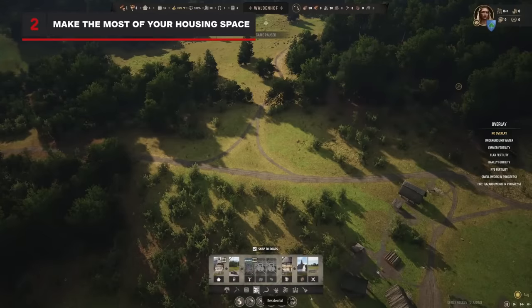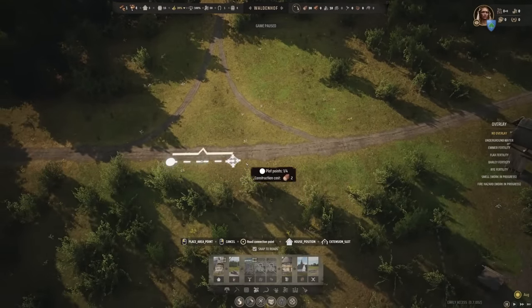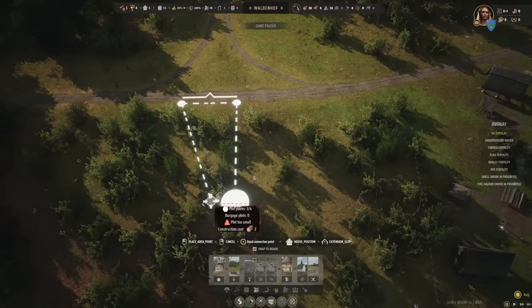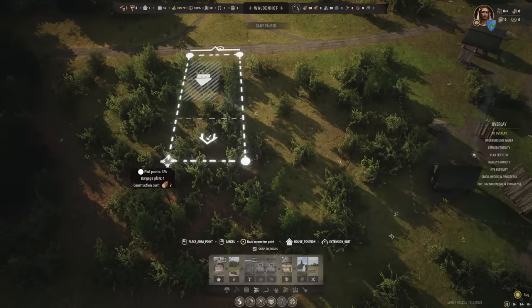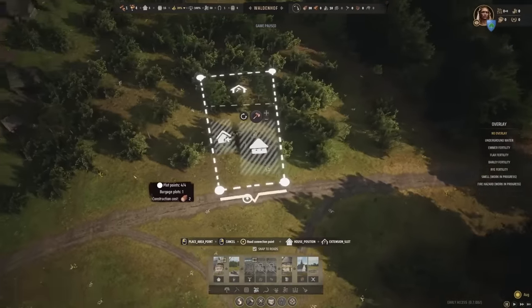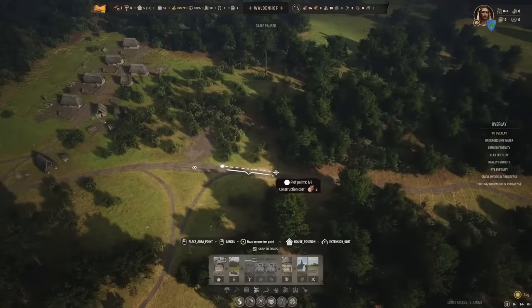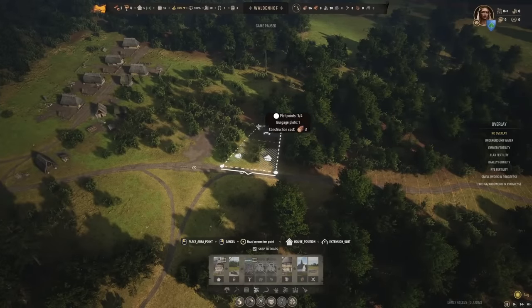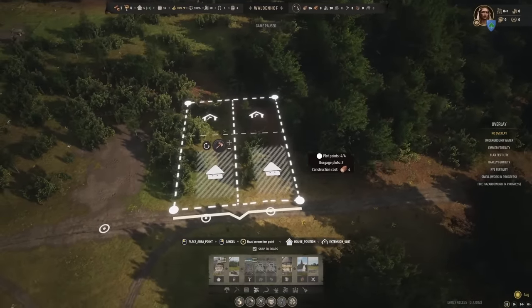Villagers in Manor Lords live on burgage plots, which can be drawn at any size, but about two ticks across and four or five deep is the sweet spot. This provides room for a residential extension, which will let you fit two families on a single plot — very efficient. It also leaves room for a backyard extension, which is key to the economy. If your plots look like this, they're just right. If you get something that looks wider, though, you're actually creating two different plots that can only hold one family each, which isn't making as good a use of the space.